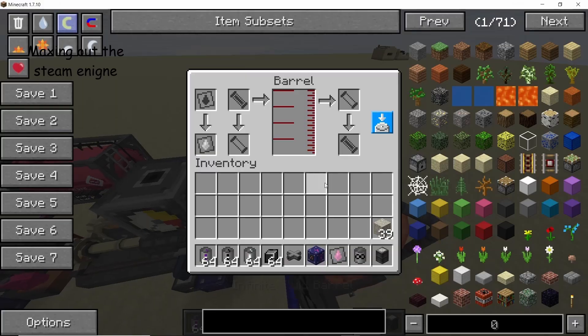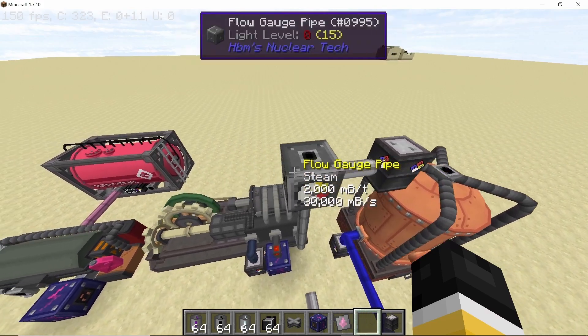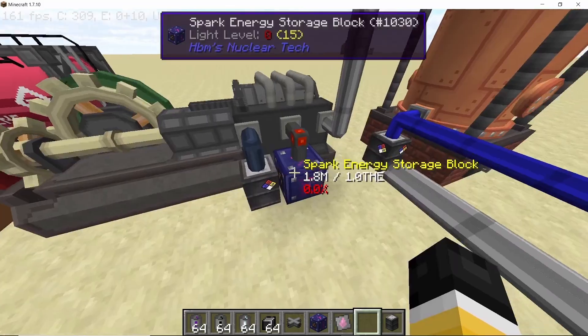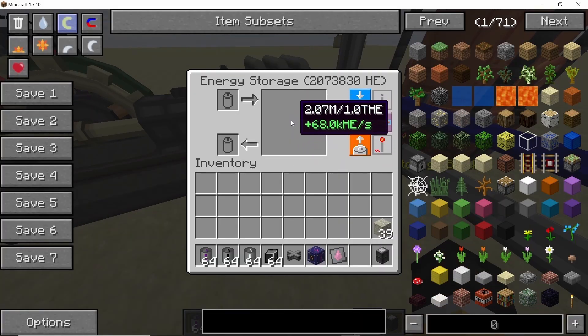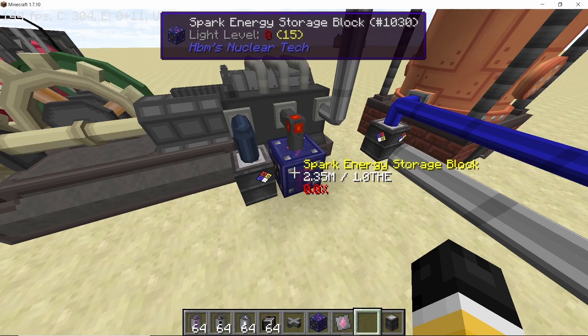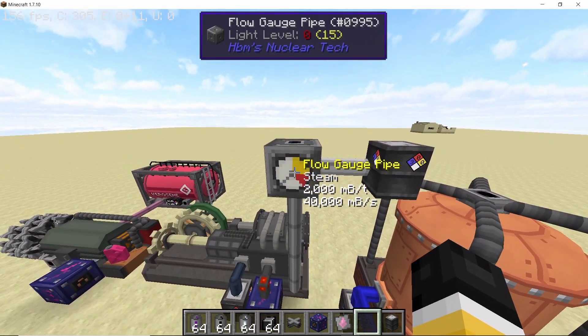One thing I forgot to mention is that the steam engine can actually be maxed out. The maximum power a single steam engine can produce is 68 kilo-HV per second, and in order to produce this you need to feed it 40,000 millibuckets per second of steam. So if you have an RBMK reactor that produces more steam than this value, you are going to need multiple steam engines.